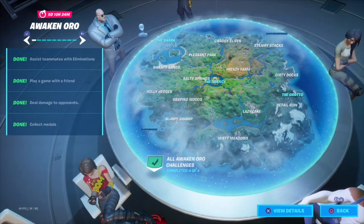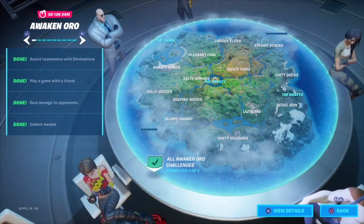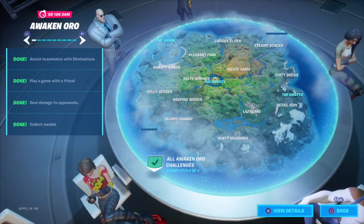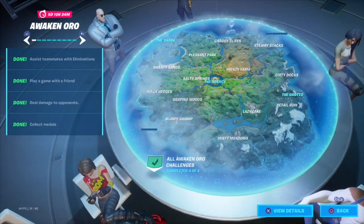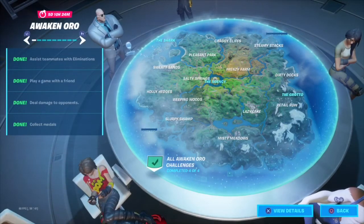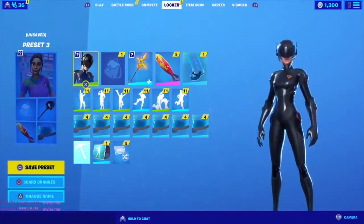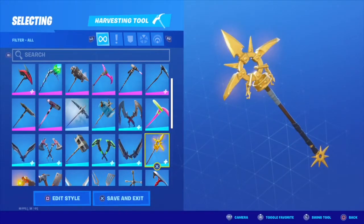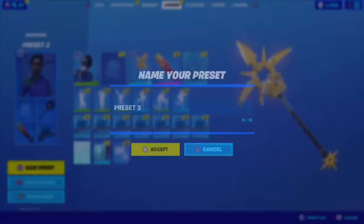Once you finish the challenges, they update in real time in-game. Let me show you the pickaxe — it is called the Gilded Spectrum. It has a really nice glowing effect to it which is absolutely awesome. I've used it in-game once or twice and it looks really cool. If you bought the Oro skin, you kind of have to get this pickaxe — it goes perfectly with it.